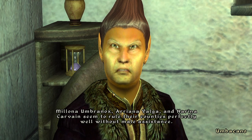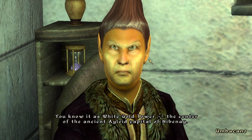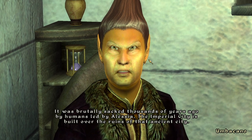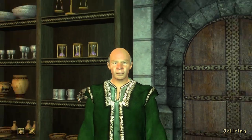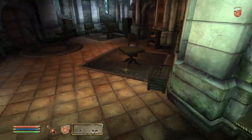We hear some background lore: White Gold Tower is the center of the ancient Ayleid capital of Nibenay, which was brutally sacked thousands of years ago by humans. The Imperial City is built over the ruins of that ancient city. Quest accepted - let's get out of here.